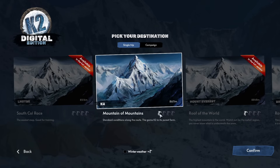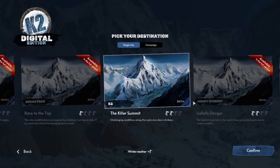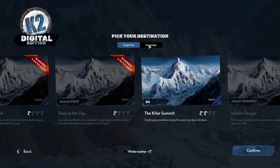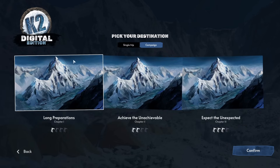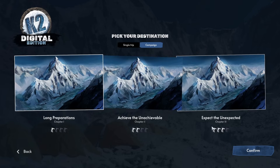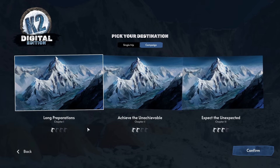These little icons represent difficulty — some sort of ice pick type things. That's quite straightforward, that's a little bit more challenging, and the south face of Lhotse is very difficult indeed. But I think what we're going to do is have a go at the campaign. There are three different campaign levels, and let's dive in and have a go at this one — Chapter One, Long Preparations.